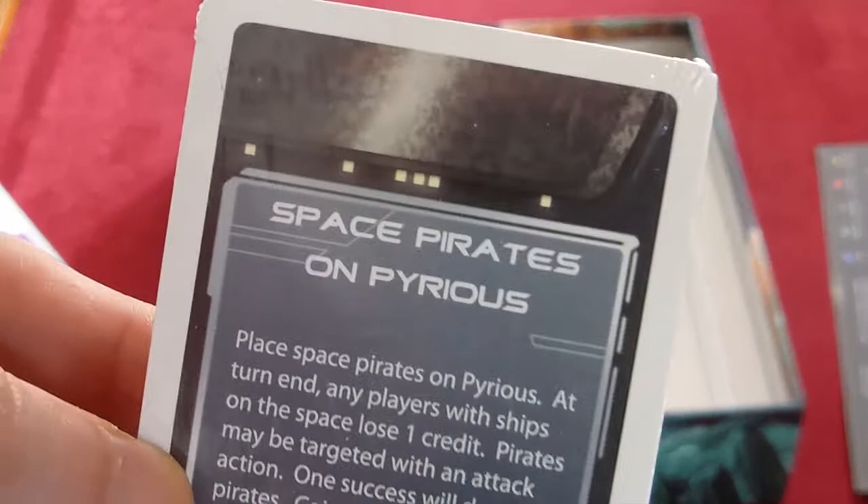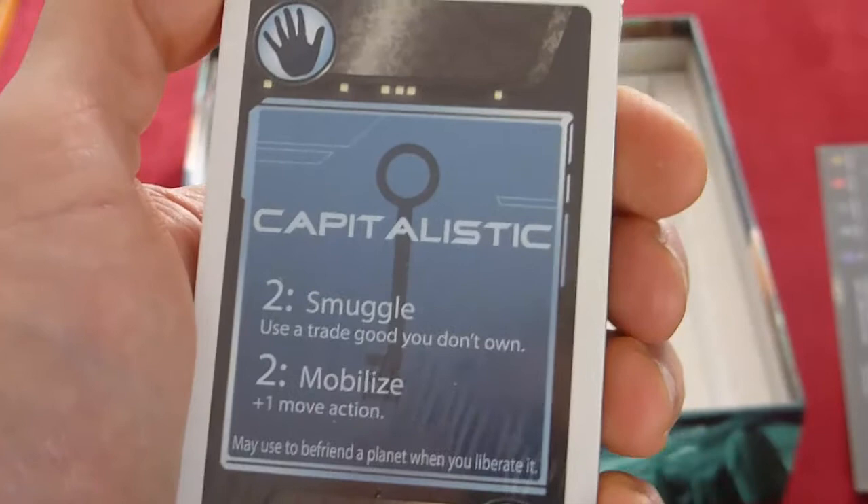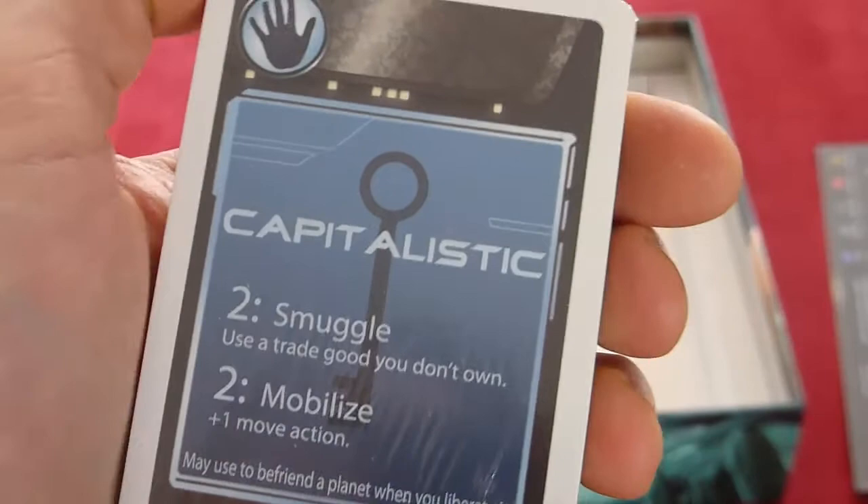You've also got scoring cards and event cards. Generally the cards come in two varieties: event cards, which have a title and a text effect — like this one where a particular planet gets space pirates and you can earn victory points by grabbing them — and then you've got four or five different colored card types: capitalistic, mysterious, militaristic, and so on.